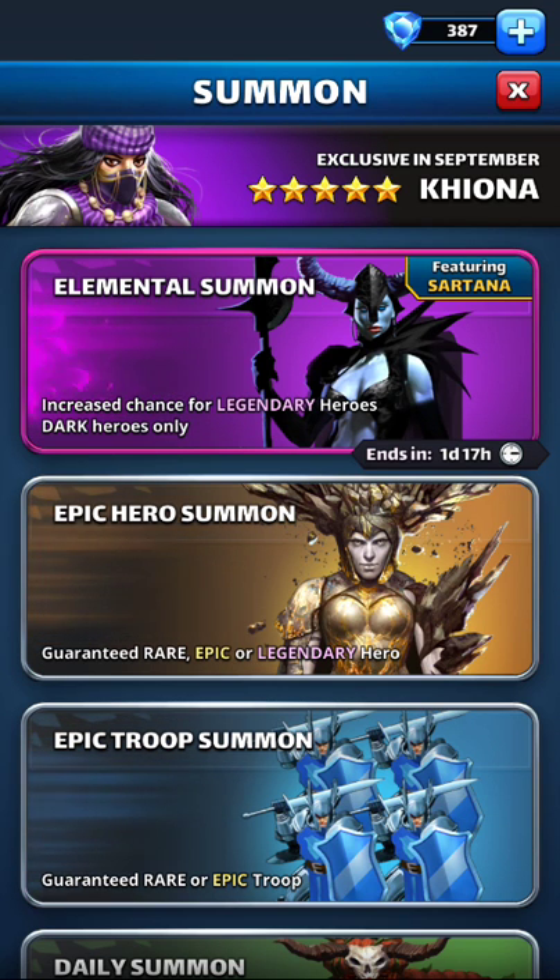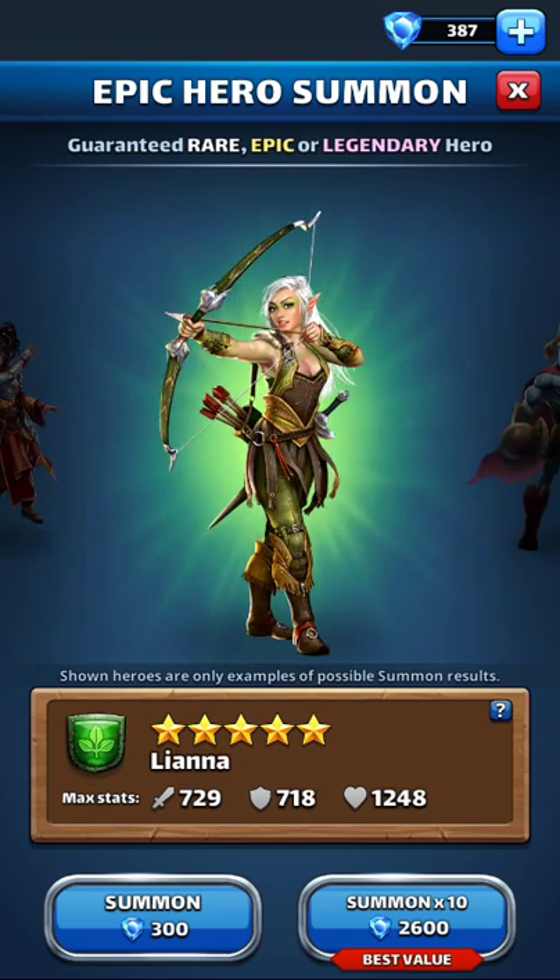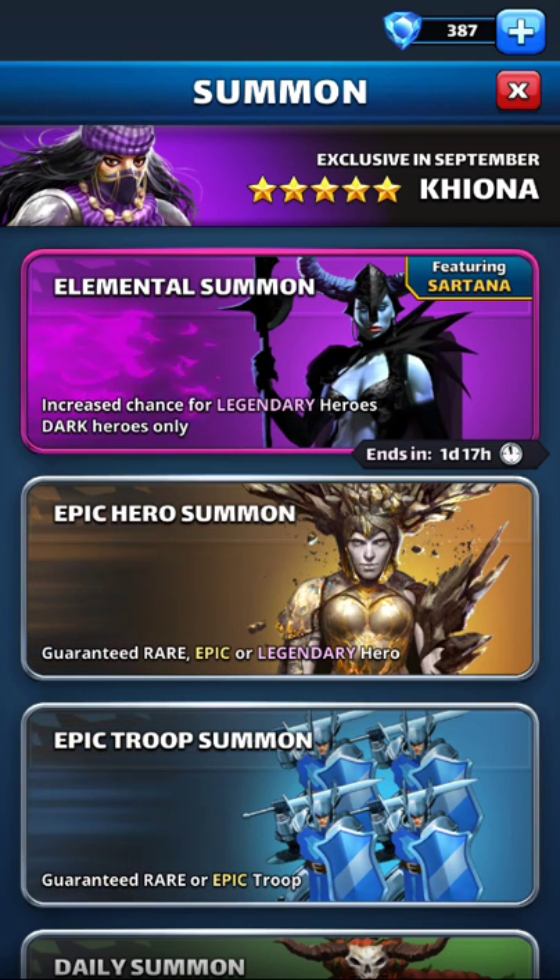Unless the Atlantis thing is open. Now when Atlantis is open, that's interesting because it's going to cost you 50 more gems — instead of the 300 that it costs here, it'll cost you 350 there. But what they're giving you is not an elemental — what they're giving you is an epic hero summon with the Atlantis heroes in there.